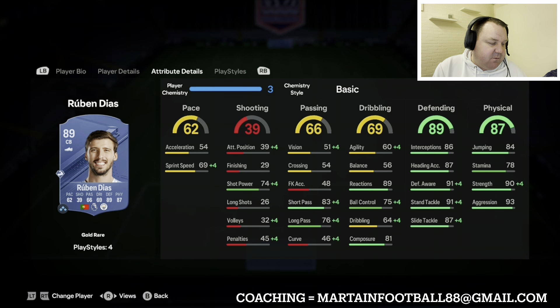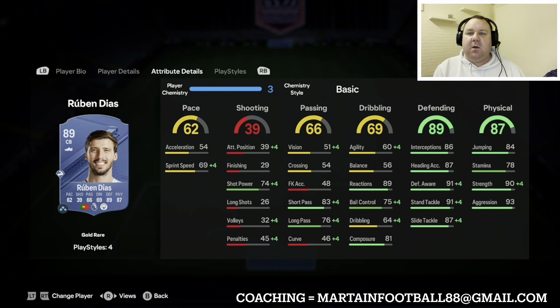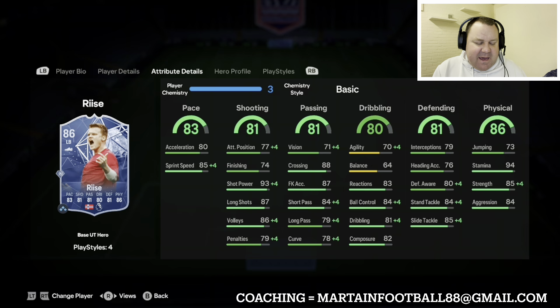The next center back is the 89-rated gold Ruben Diaz. He's a real monster at the back. He is a little bit slow this year, but his defending and physical stats are so good that it more than makes up for it. He's got some decent play styles as well which compensate for the lack of pace. Ruben Diaz is about 35,000 coins.